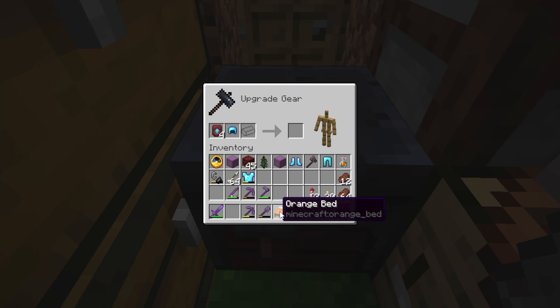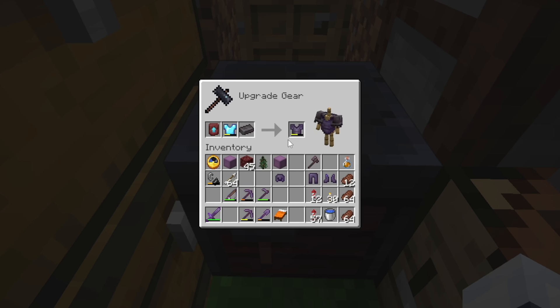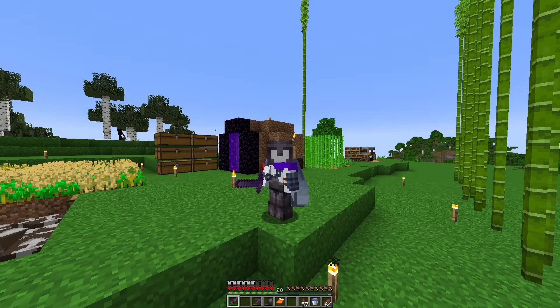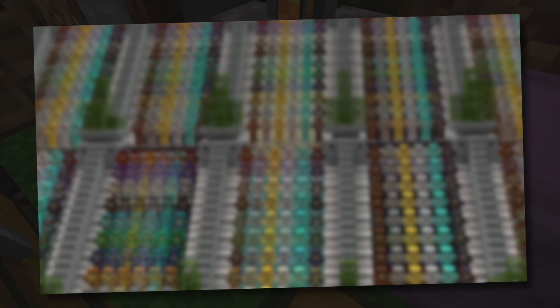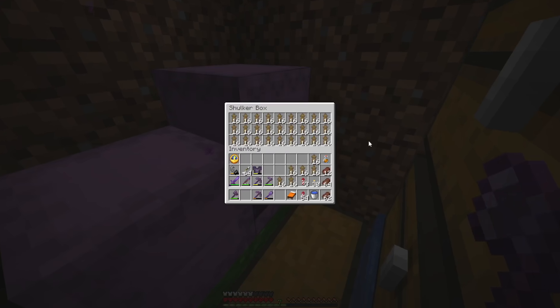Wait a second - if I'm upgrading my armor to netherite, we should probably put actual armor trims on it too. I can't decide which ones - there's too many. So I guess I'll just have to get all of them. Not only am I going to get every armor trim in the game, but I'm going to get every single armor trim in every single color on every single type of armor.